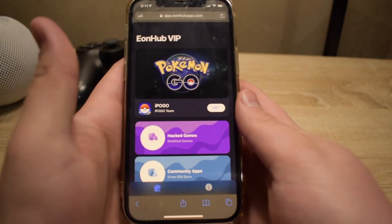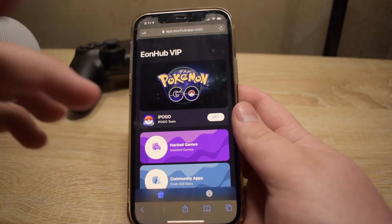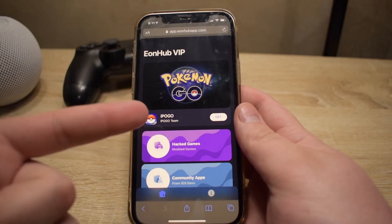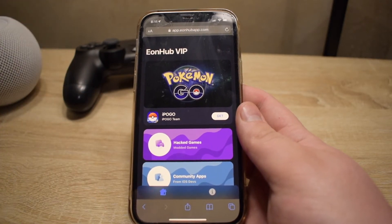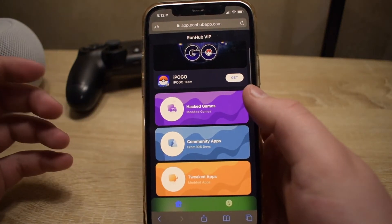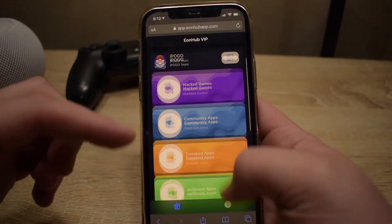Alright guys, let's just switch over to the app right now. I'm going to show you everything that is brand new, and then in another video I'm going to show you how to download everything with the new VIP. We're going to look at the hacked games first, and then go to community apps, tweaked apps, and jailbreak apps.